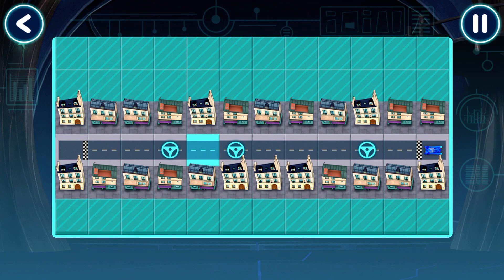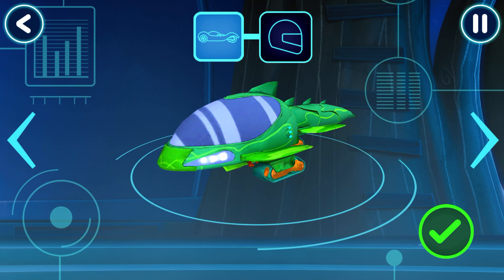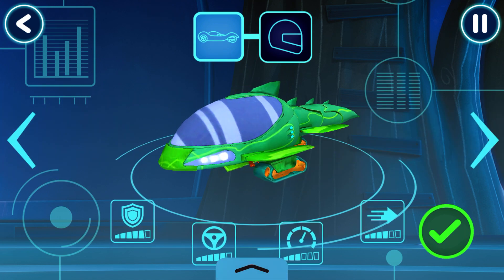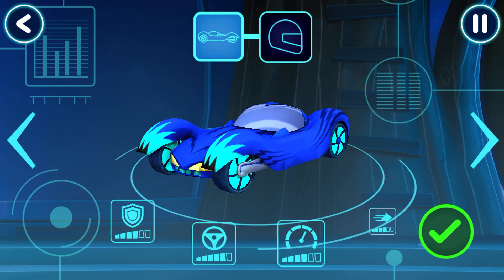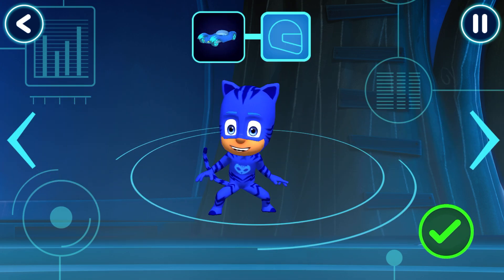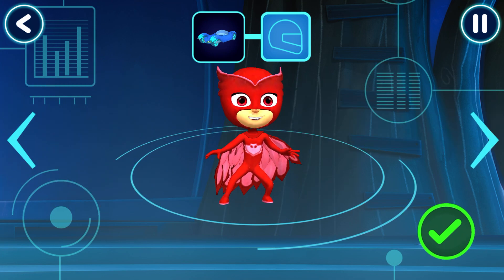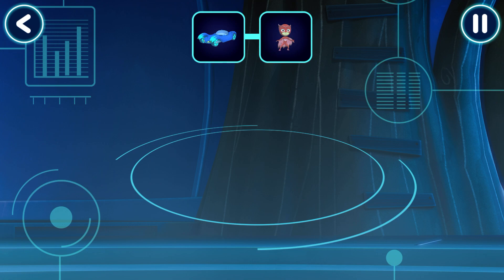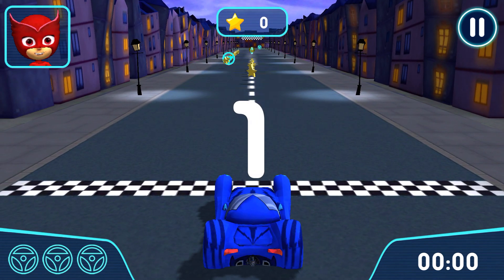Great, your track works! Now you need to choose a vehicle and a driver to drive on your track. Awesome, pick a driver. Get ready to drive. Let's try out your track.